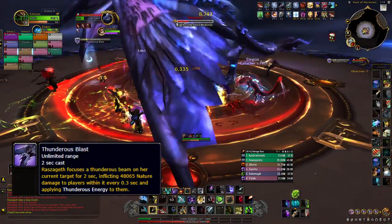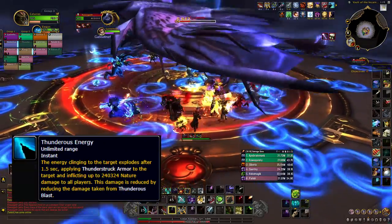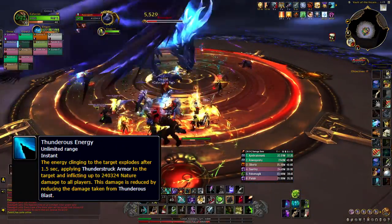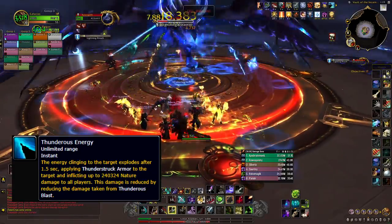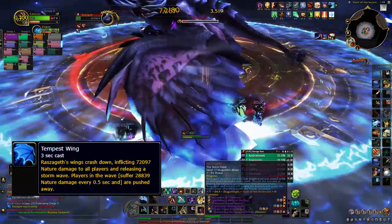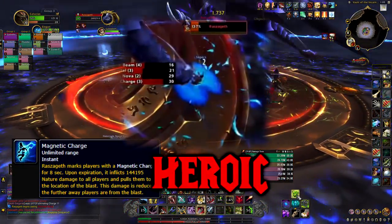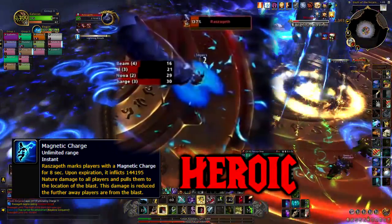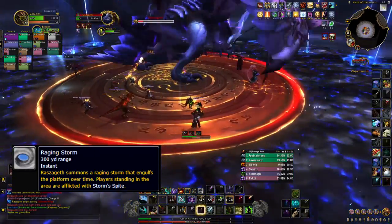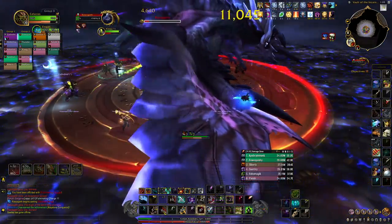Now it's a DPS race. The new tank mechanic is thunderous blast — it will hit the tank with a large amount of nature damage, then hit the raid with that nature damage. The tank needs to mitigate this to reduce the damage dealt to the raid. This replaces the beam from phase 1, so no one should ever be on the tank. Fulminating charges and tempest wing still happen in this phase. On heroic, a random raid member will get magnetic charge, which looks similar to static charge in phase 1 but yanks all players to that person. An encroaching storm will engulf the platform, so you need to kill her before it takes over.